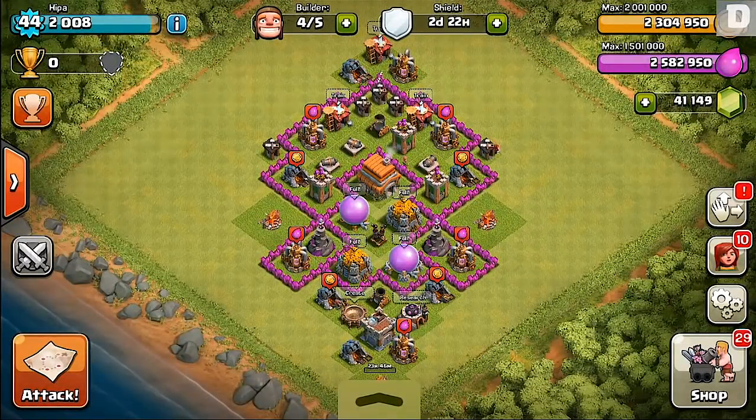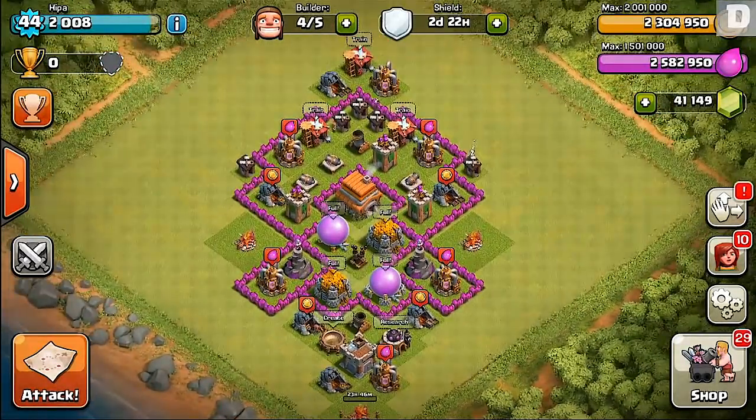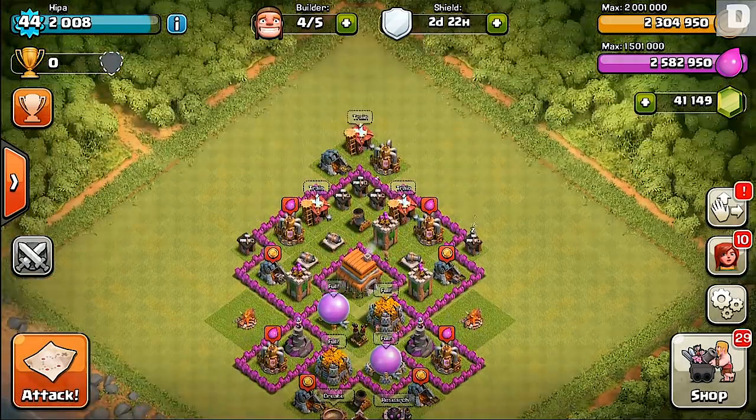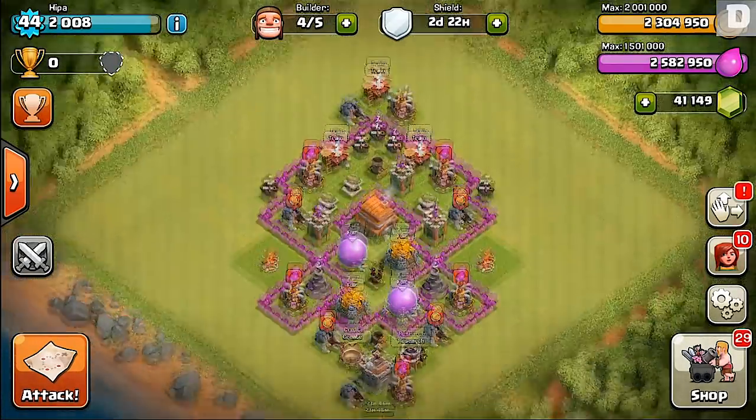So you guys, this has been Town Hall 4, 5, and 6 speed builds. Hopefully you guys can take something from this and use these to your advantage. This is Gaston — I will see you guys next time. Gaston out.